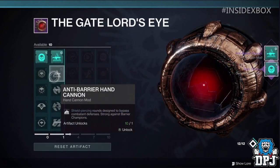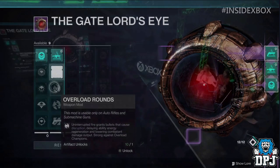Anti-barrier rounds are piercing rounds designed to bypass combatant defences — strong against barrier champions. We also see another perk for auto-rifles and SMGs called overload rounds: uninterrupted fire grants bullets that cause disruption, delaying ability energy regeneration and lowering combatant damage output. Strong against overload champions.